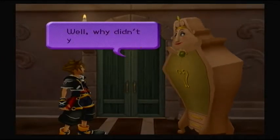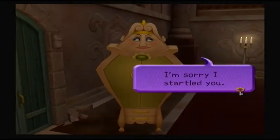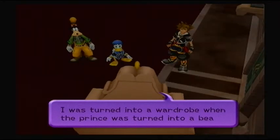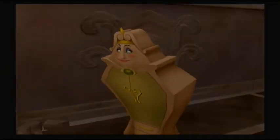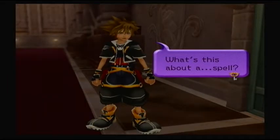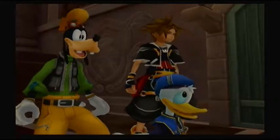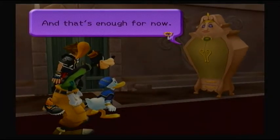The wardrobe says she's sorry she startled us. She used to be human until the enchantress cast her spell — she was turned into a wardrobe when the prince was turned into a beast. The prince is a beast? The beast is a prince? She confirms it, though his behavior was far from princely at the time. She starts to tell us about a spell on a cold winter's night, but then cuts herself off — that's enough for now.